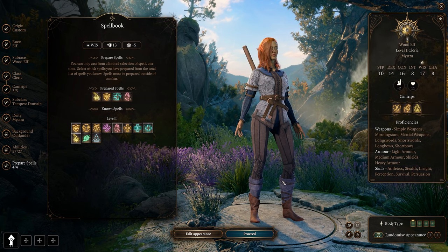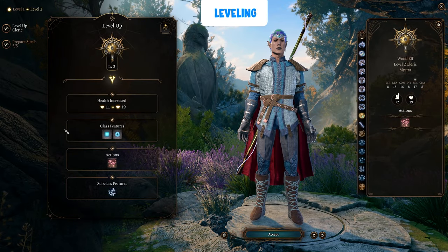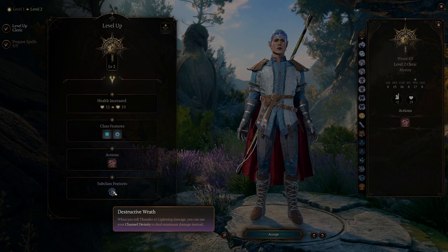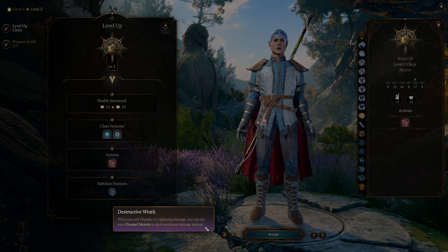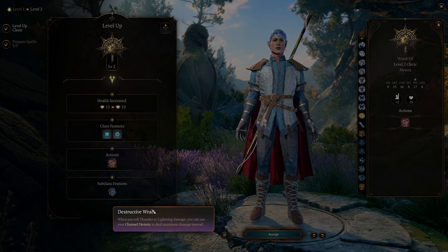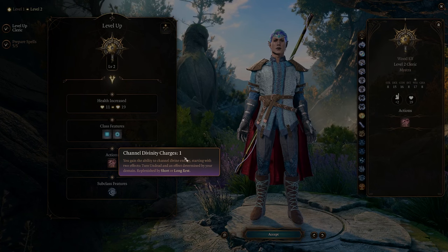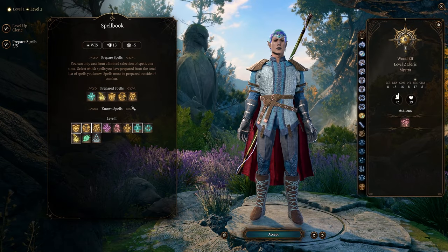That's basically it for character creation. At level 2 we get our first amazing feature — Destructive Wrath. When we roll thunder or lightning damage we can use our Channel Divinity to deal maximum damage instead. So if we use a lightning spell we can guarantee the max amount of damage possible. Absolutely amazing feature. We also get a level 1 spell slot and a Channel Divinity charge, and can prepare one more spell.